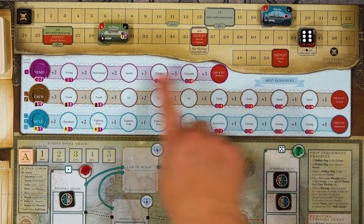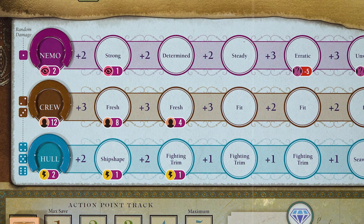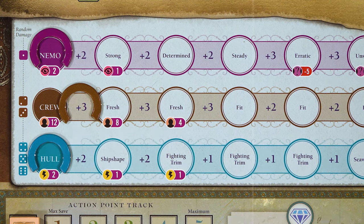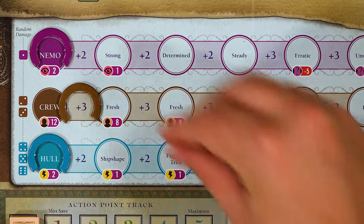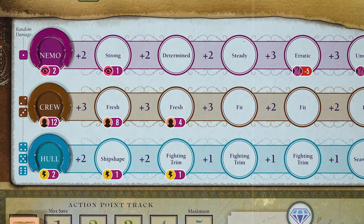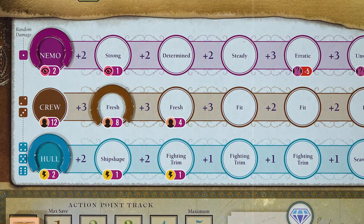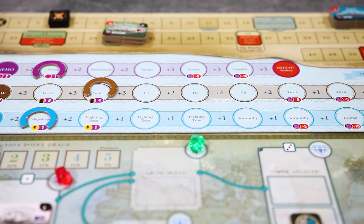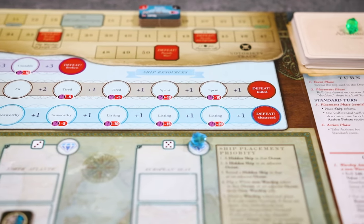One of the main dice roll modifiers is using your ship resources: Nemo, the crew, and the hull. When a test allows you to use a ship resource, you will move the resource marker one half space to the right. This will give you a bonus, like a plus three, which you add to your roll after rolling. Using ship resources is great because they give you big modifiers, but they can be dangerous. If you pass your test, the marker goes back one half step to the left and you didn't actually spend anything. However, if you failed your test, the tracker moves a half space to the right and you now lost one of that resource. The modifiers get worse as you go down their rows, and if you ever get to the end of any of your ship resource rows, you immediately lose the game. On the sailor difficulty, you lose only one ship resource; in a standard game you usually lose two.